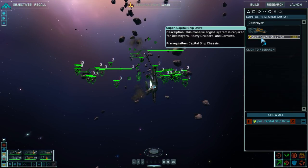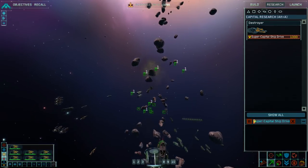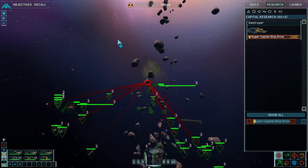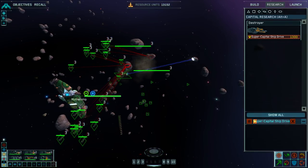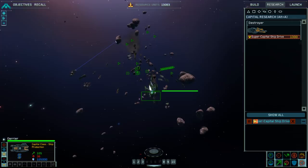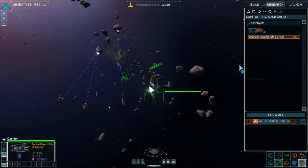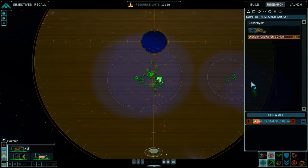Are we researching anything? Super capital ship drive — good thing we had 1.5k. Might as well just destroy these for fun. Where's my research ship go? It just occurred to me, where did it go? Oh, I did move it over here, didn't I?